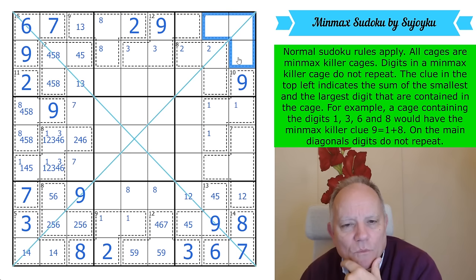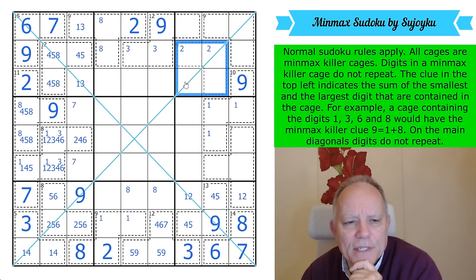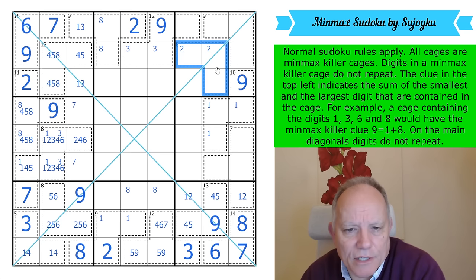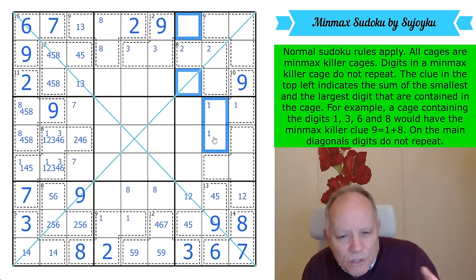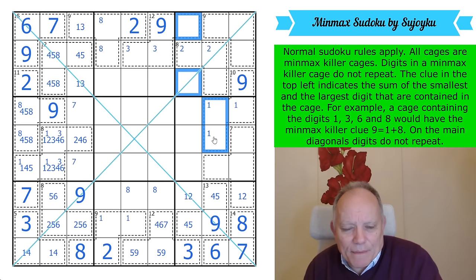Can this be 2, 6, and a middling digit? In that case this would have to have 1, 8, and another middling digit. But that middling digit couldn't be 7. By sudoku, 7 is in one of these cells. If it's in this cage it's a 1-2-7 cage, then this contains 3 and 6. Then 8 has to be in one of these two and one of those two — and that feels powerful.